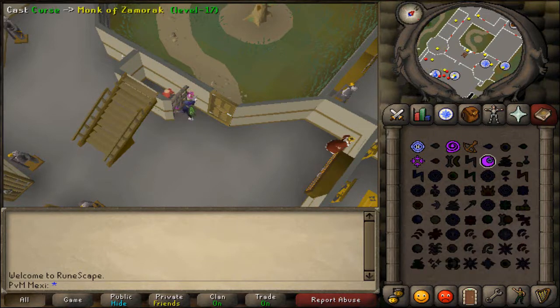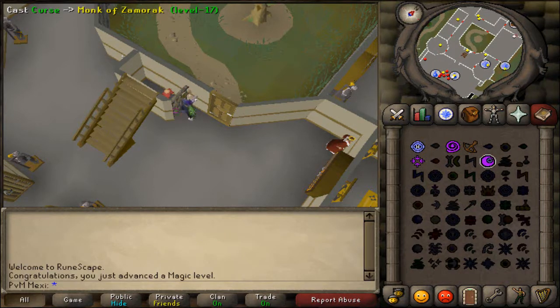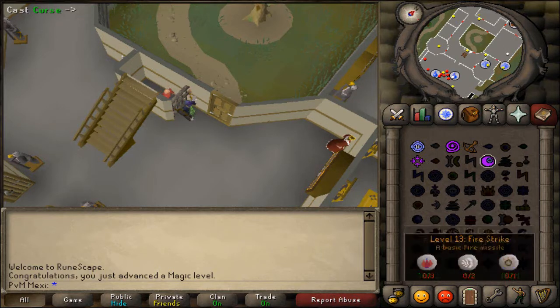You need to make sure that your attack in magic is minus 50 or else you're actually going to weaken your foe too much. With this setup it will just splash, but you still get your experience, so it's a very efficient way to train.